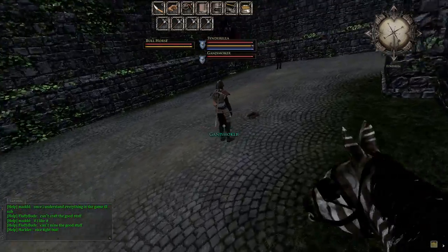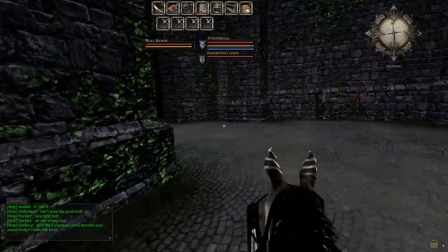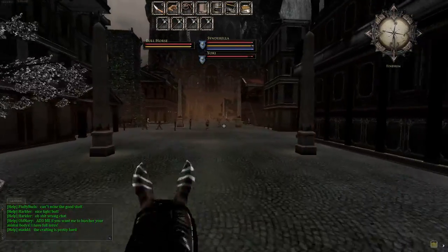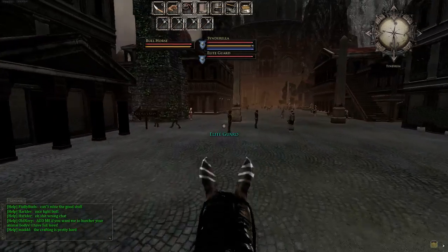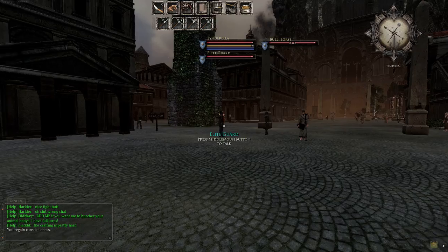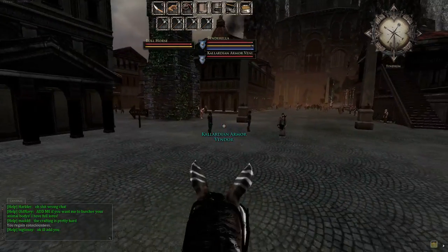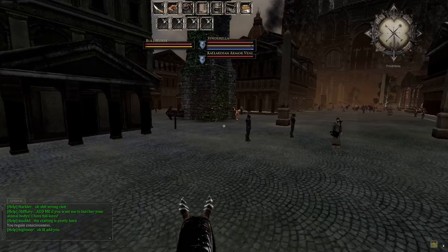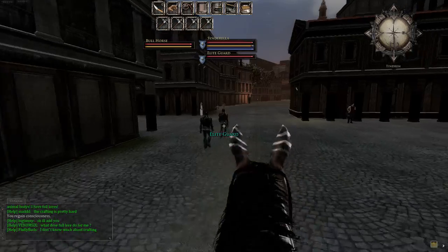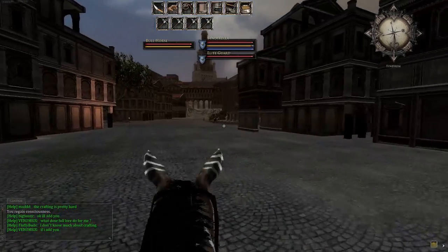That gray corpse right there — you can loot it without consequence. But if you see a gray corpse on the ground you can bet it's already been looted. Sometimes you'll see guards chasing and shooting people — follow them, because they're about to kill a gray player, which means you can loot the corpse. As a new player I got a lot of good starter stuff just following guards around and looting people they killed.